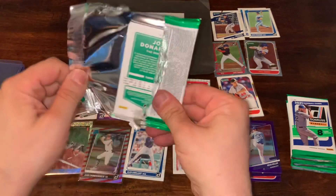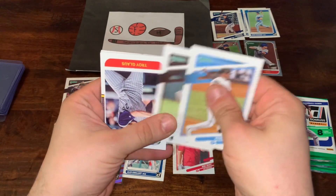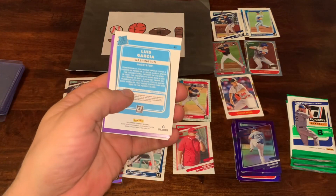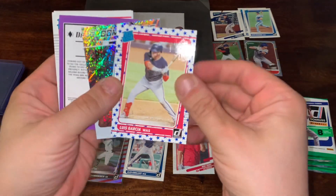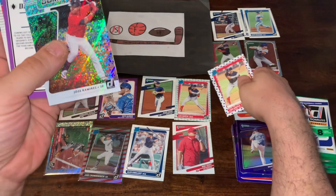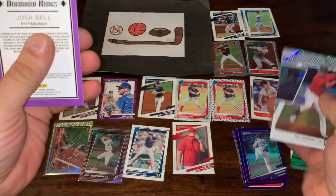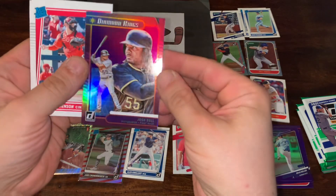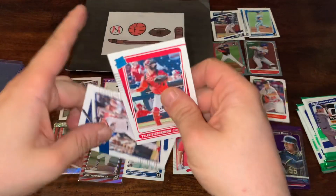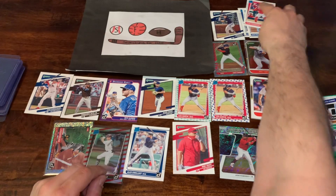Appreciate everybody coming along for the ride as I go through this Donruss Blaster Box. Four packs remaining. Starling Marte, Danelson LeMet, Troy Glouse. Another Luis Garcia upside down — that's the third upside-down Luis Garcia. We got a Stars Independence Day Parallel — so it's the Luis Garcia box! Got the Liberty, and now we got the Independence. Dominators insert — Jose Ramirez, another nice insert set. Got a Josh Bell upside down Purple Hollow, Tyler Stevenson rated rookie, and the Mini Apple — Josh Donaldson name variation. Pretty cool.